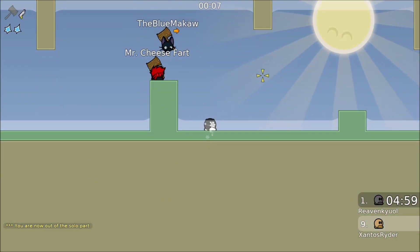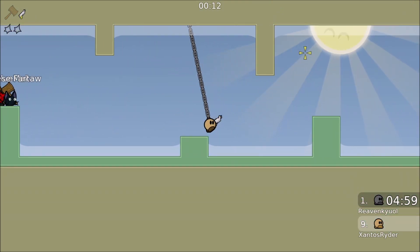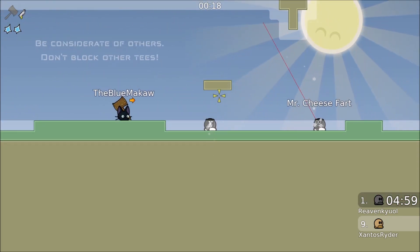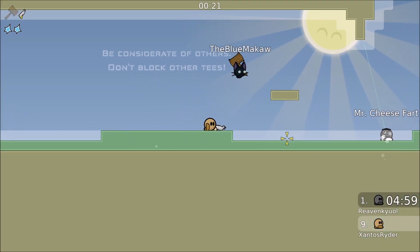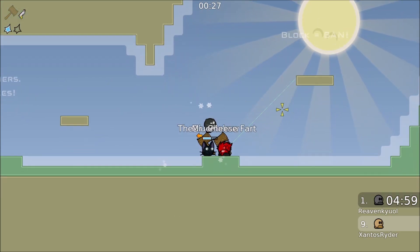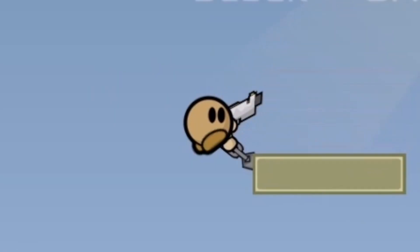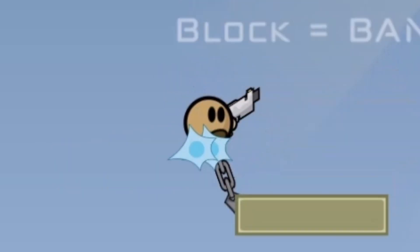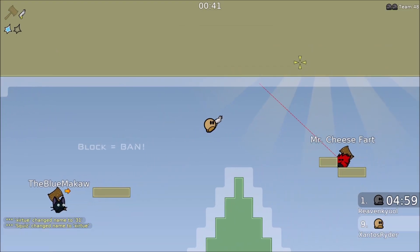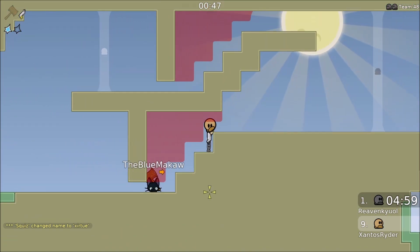Oh hey, it's Mr. Cheese Fart! I know this. Mr. Cheese Fart — why? This is gonna be problematic. You still have a double jump I think. Oh yeah — oh no no no. Okay so the red is a kill button.